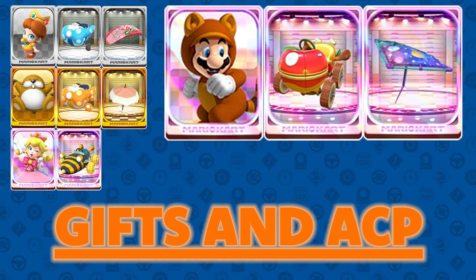For the gold pass, we decided to include Monty Mole, the Queen Bee, Birthday Girl Daisy, Peachette, and the new Daisy Parasol. These are all pretty much common sense picks — Peachette was shown in the trailer, so we know she's coming. Monty Mole and the Queen Bee were spotlights in the Flower Tour week two, so I think those will be there. Birthday Girl Daisy fits as a flower-themed character, and the Daisy Parasol is a new glider I mocked up because I think it goes really well with the Peach Parasol.